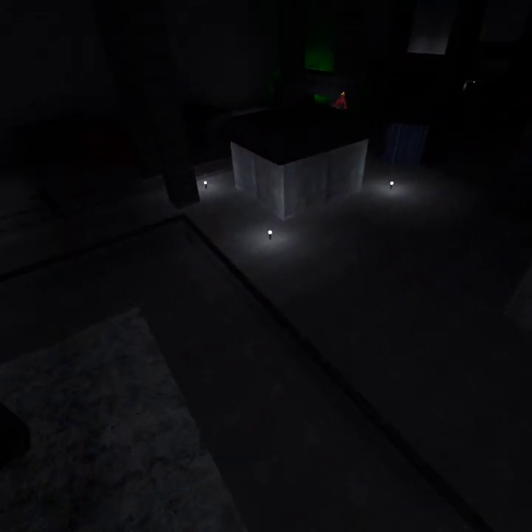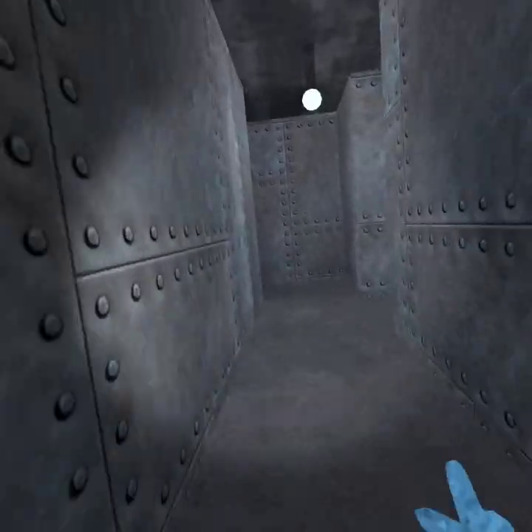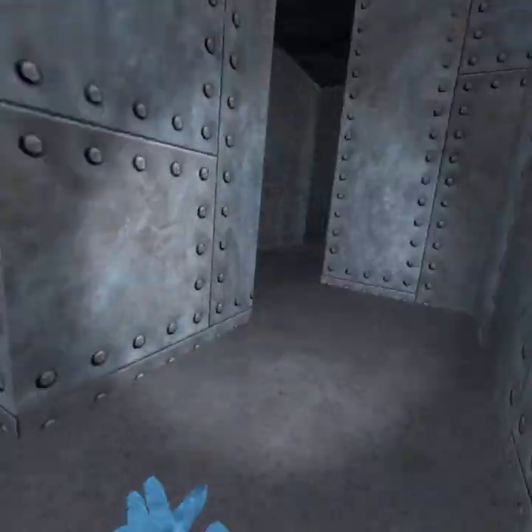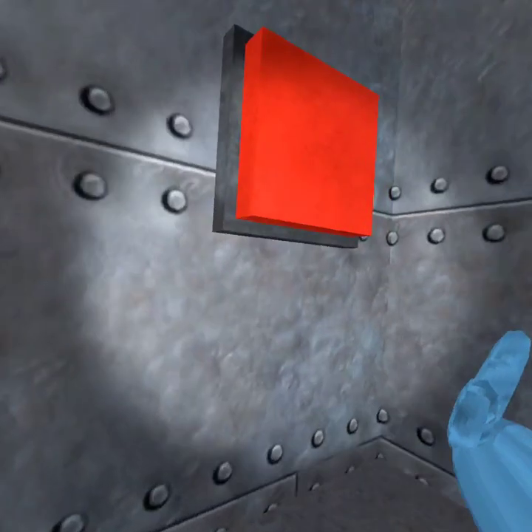The one in the maze is actually really, really easy. The entrance is over here — not the front, walk all the way to the back. Take a right, go here, take another right. Then back, here, and the button's right here.